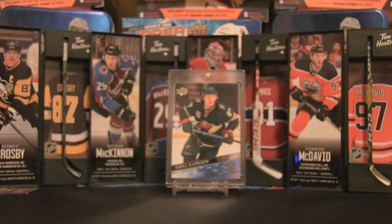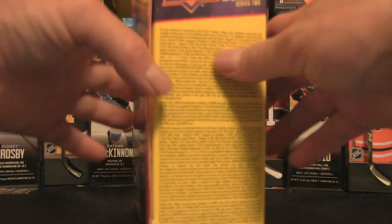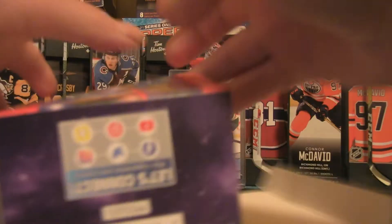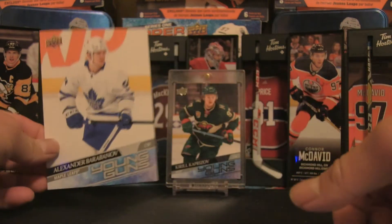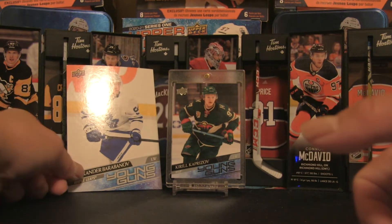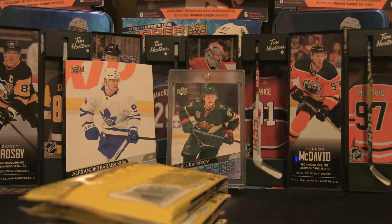I'm doing a blaster box because I want to get the oversized Young Guns completed, and the set's looking pretty good right now. I do not have one of the bigger names yet, but that doesn't mean we're going to give up. Let's reveal the oversized Young Gun first — we have Alexander Barabanov. Not sure if I've got that one yet, so it's a Leafs blaster so far.